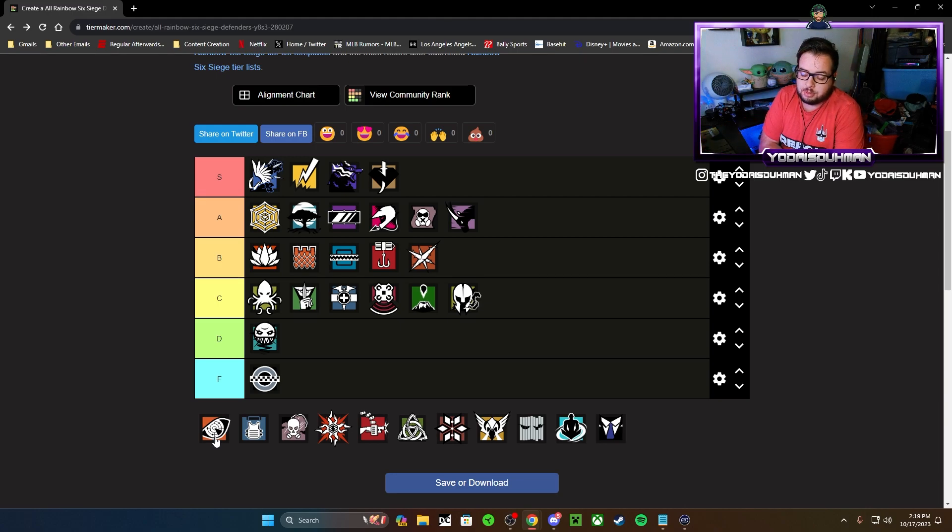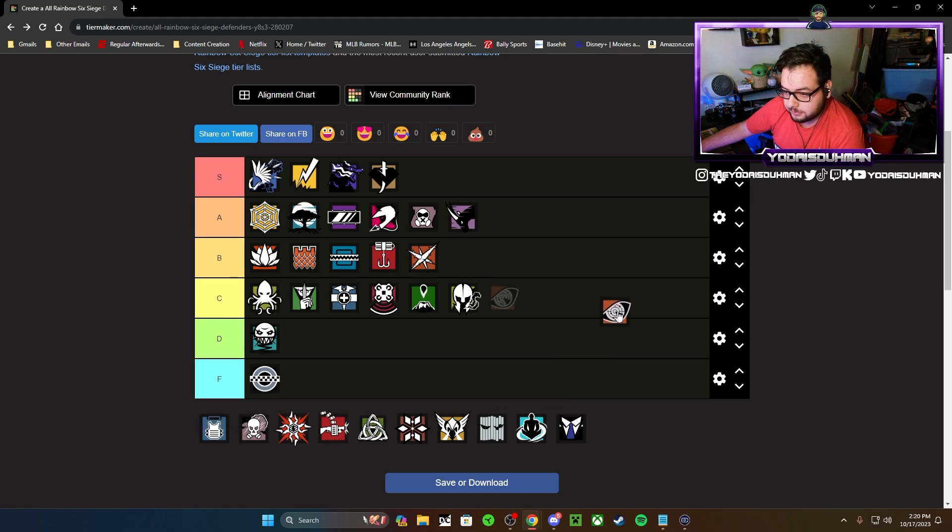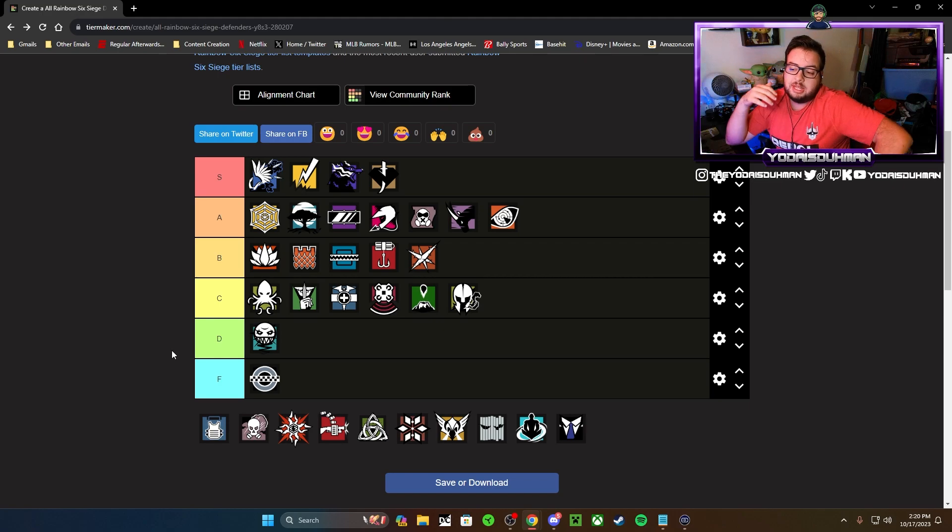Pulse is an operator I have grown to love — specifically on Clubhouse where I main him. He's a great operator, phenomenal in the right situations. I'm putting Pulse in A tier — I believe I had him in A tier last time as well. His ability is very good in specific spots, especially late game with a plant. If you're in a basement objective with enemies above you, you can get a free pick. The shotgun is fine, his UMP is okay but it's good enough. Pulse A tier.